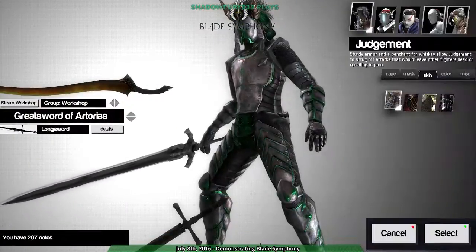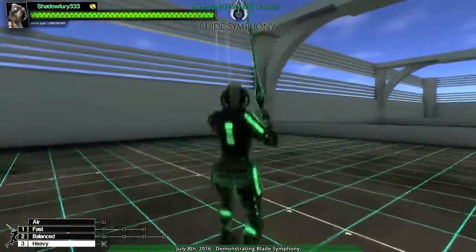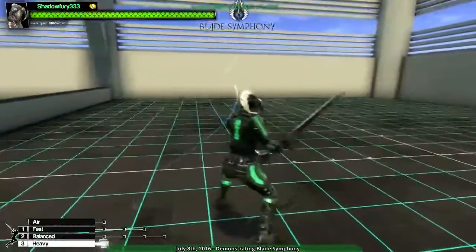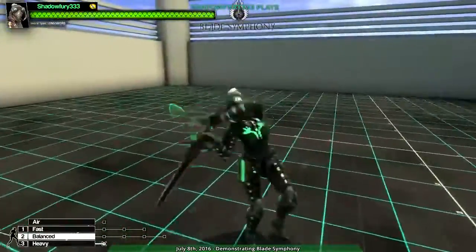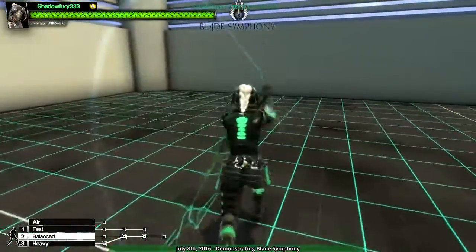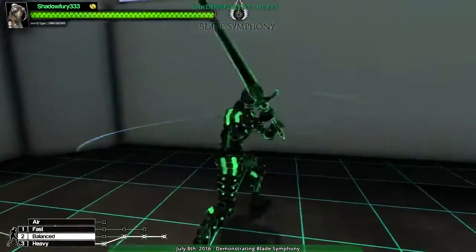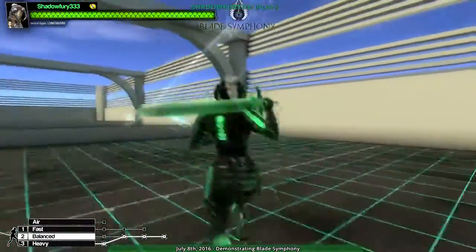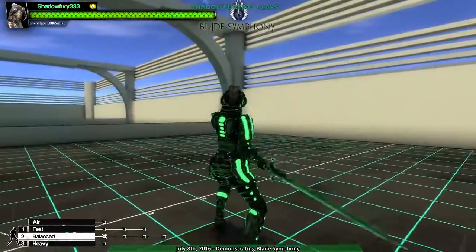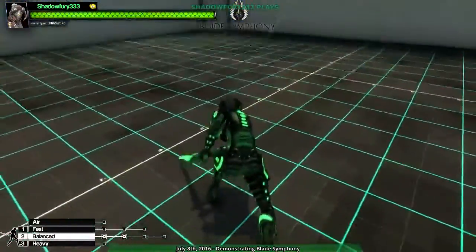You'll also notice I have been charging attacks, which, like I said, is a timing-dependent thing. There are two levels of charge. Basic attacks are Tier 1 — they just do one thing. You charge it once, that's Tier 2, and the main point of Tier 2 is that your opponent does not know when you're actually going to come out of that. If you fully charge it, it's Tier 3, which knocks an opponent down if it hits them and obviously does a lot of damage.